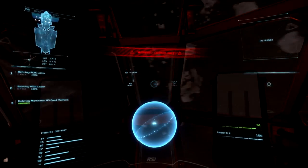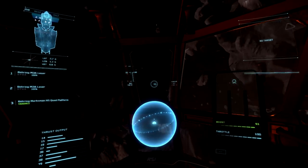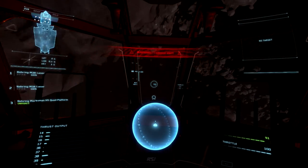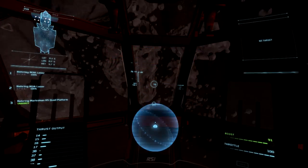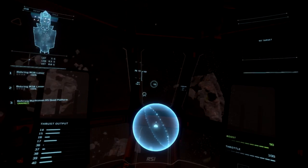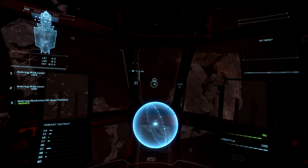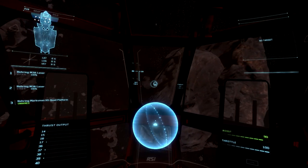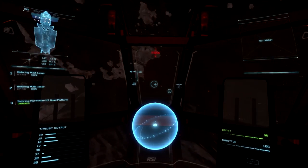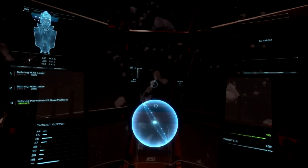Understanding that level of precision — putting your ship exactly where you want it — is a vital aspect of flight in any part of Star Citizen. Right now in Arena Commander and going forward, those are core values you have to understand if you want to be even a slightly successful pilot. We're not even talking about being an ace; we're just talking about someone who can fly their ship into a docking station without crashing.